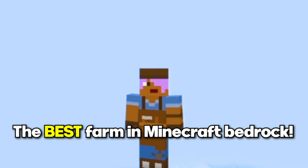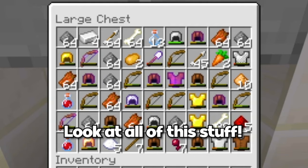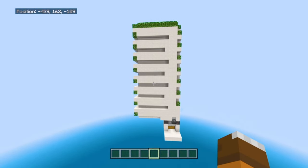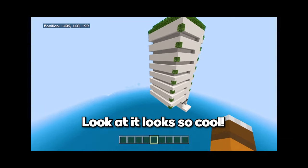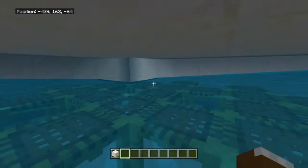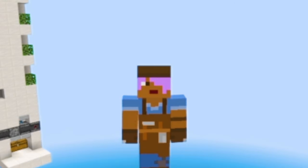Presenting to you the best farm in Minecraft Bedrock — it's the mob farm. Mob farms are really OP because you can get a lot of loot from them, just look at all of this stuff, and you're also gonna be getting some XP. But this is not any mob farm — this is probably the most efficient design of a mob farm. It works with layers, it uses scaffolding to maximize mob spawns, and it looks so cool. From inside, you can see mobs dropping — they spawn here, get pushed by the water, go into the hole, and just die.